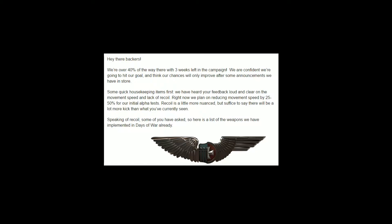In an excellent move, Driven Arts listened to what the community was saying and very quickly reacted. In Kickstarter update number two they said: 'Right now we plan on reducing movement speed by 25 to 50% of our initial alpha tests. Recoil is a little more nuanced, but suffice to say it will be a lot more kick than what you've currently seen.' This is amazing because they listened to the community, listened to the constructive criticism, and reacted quickly. They didn't put up a fight — they said if these are the concerns the majority of the community has, we'll fix it.